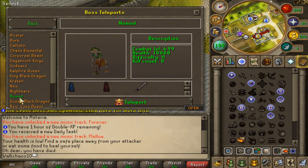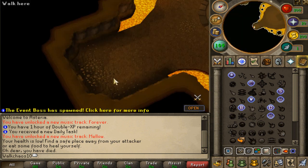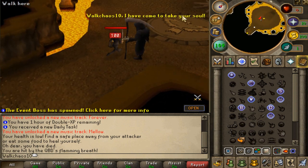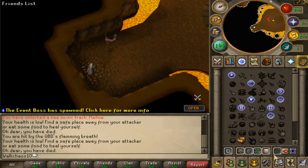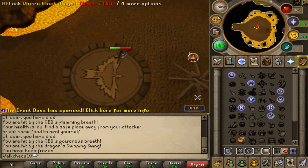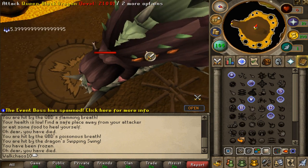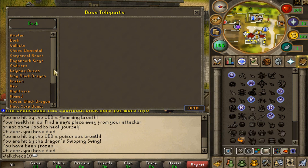Next on the list is the Nomad boss with the Korasi sword and different capes. Then we have the Queen Black Dragon — let's teleport to this one. It's actually in the Phoenix cave. We got one-shot again — let's teleport back and run in for a quick look. Just the head is visible — oh my god, look at this head, that is absolutely crazy. So we have the Queen Black Dragon on Asteria as well.